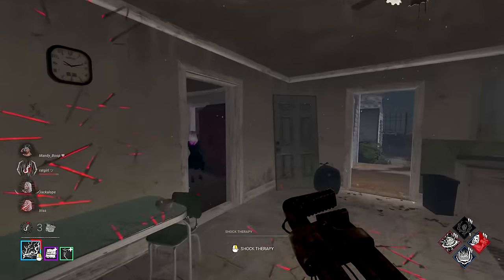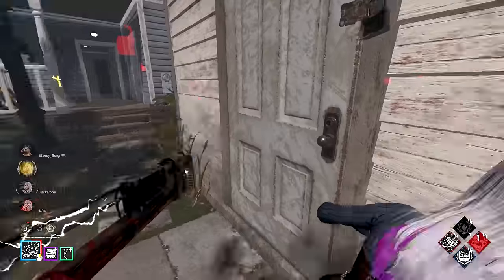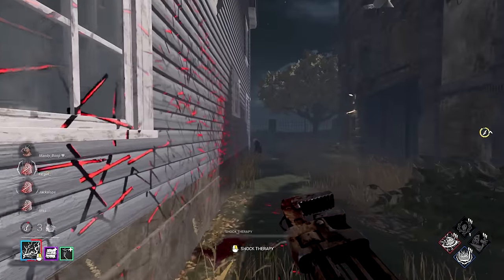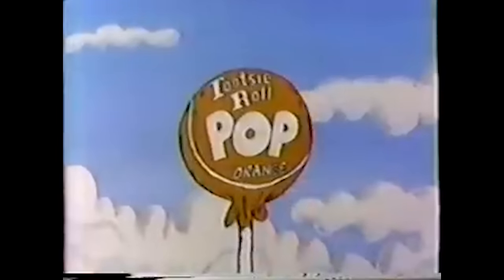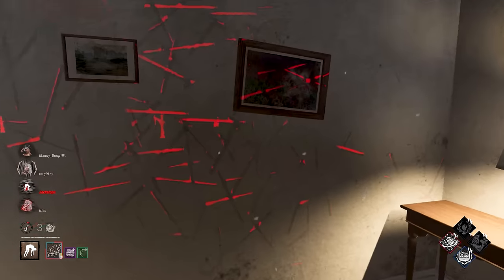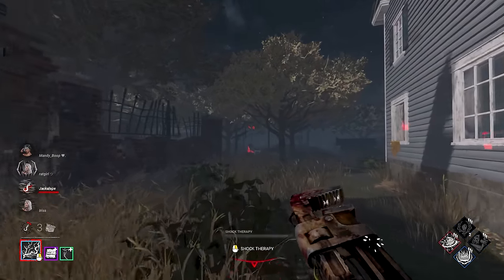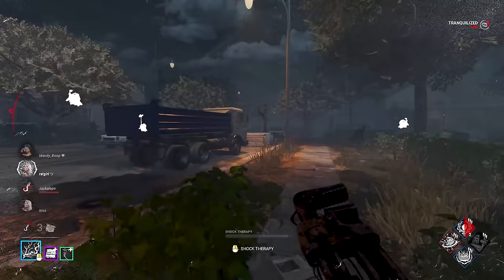They're about to have three gens done — wait, that is insane. We get a free M1 on her. Do I go for the vault with Bamboozle? I think she goes for it — nice. That should hit the gen they were working on, and then we can maybe get Grim Embrace to buy us some time. Almost getting three gens done that quickly is insane — maybe I was in chase longer than I anticipated.